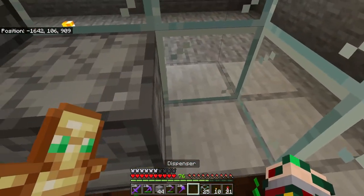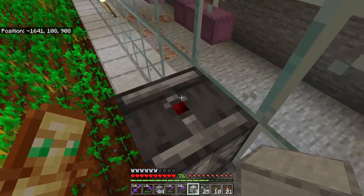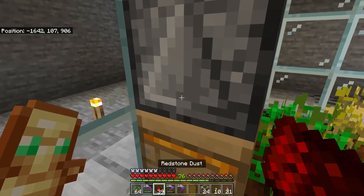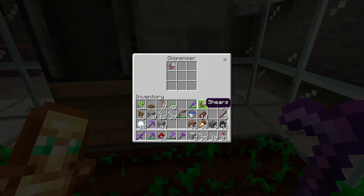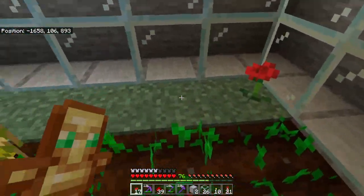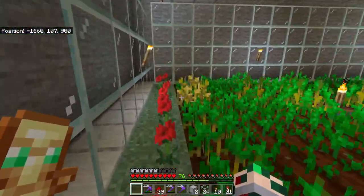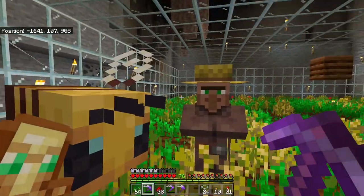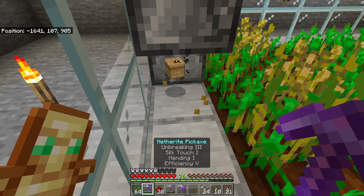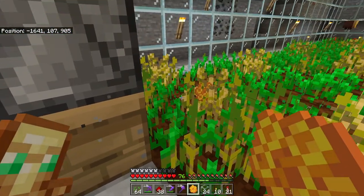Then put a block of your choice on top of the dispenser, and redstone dust here and here. Put your shears into the dispenser. Now build four more of these for a total of five honeycomb farms. Add flowers to the back — you can see the bees are already coming to pollinate. To reset this circuit, take out the beehive with silk touch: once you take it out, that updates the observer, which updates the redstone, which updates the dispenser, causing the shears to shear whatever's in front. Place the beehive back and it'll shear the honeycomb.